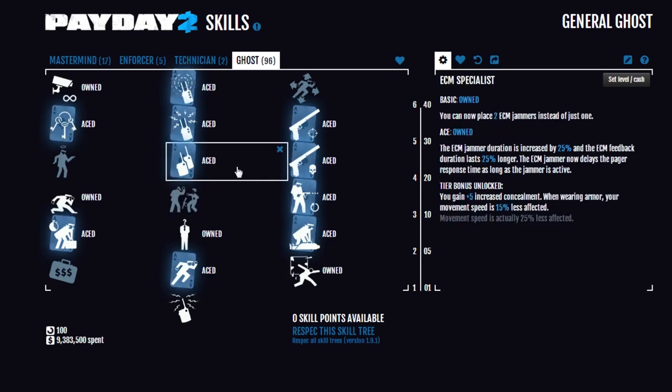We have ECM Specialist aced, so you not only have two ECM jammers, but they last 25% longer and they delay pagers. You can't turn it on while a pager has already started, but if you turn it on before the pager has started, the pager won't go off until the ECMs have stopped. This gives you more time to do whatever it is you need to do before everyone goes to answer the pagers.